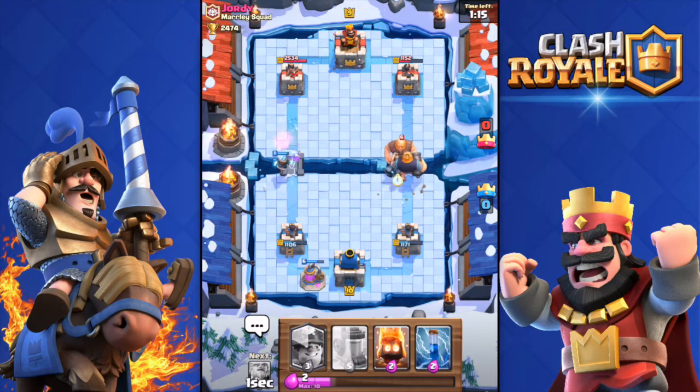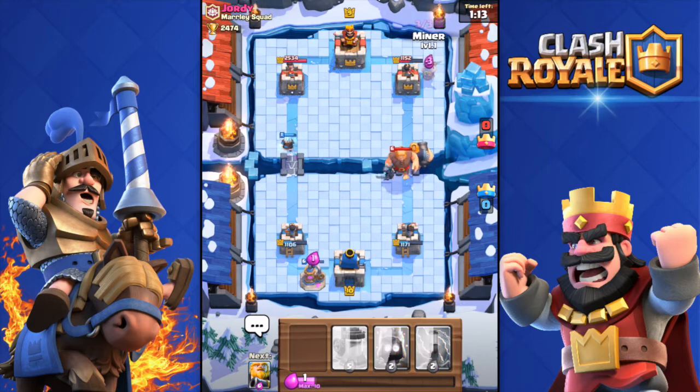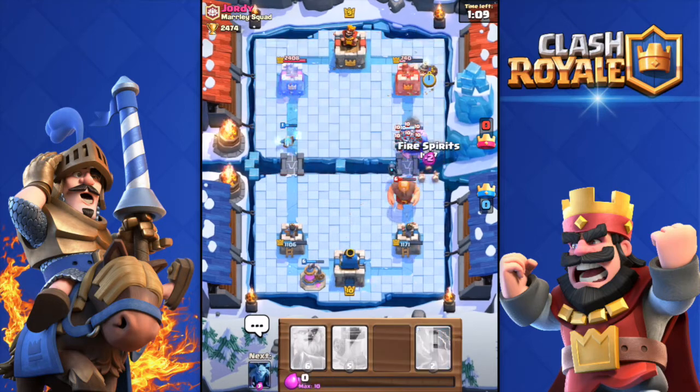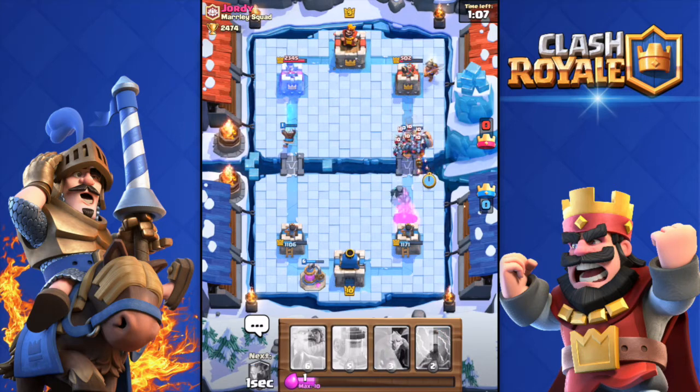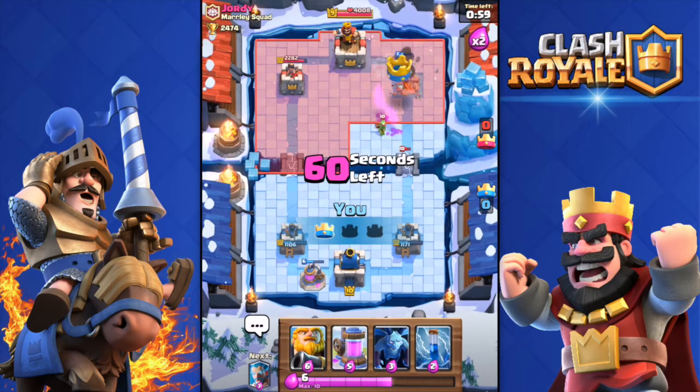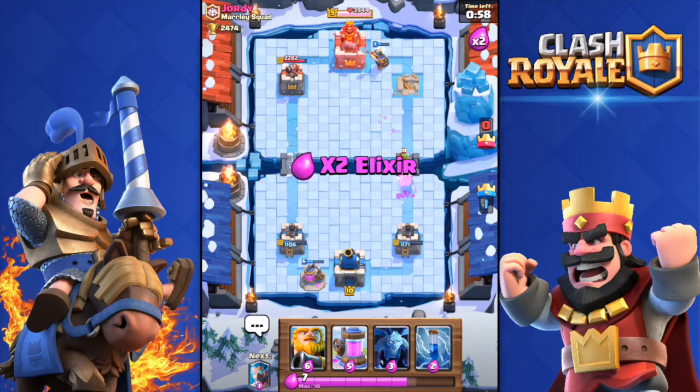I'm going to throw that Mini Pekka over there as well, and the Miner in a second. There we go, perfect - that tower is going to go down most likely. Going to throw those Fire Spirits to take care of that Minion Horde. Come on, Miner, I'm counting on you. Boom, there we go - got his tower, perfect!